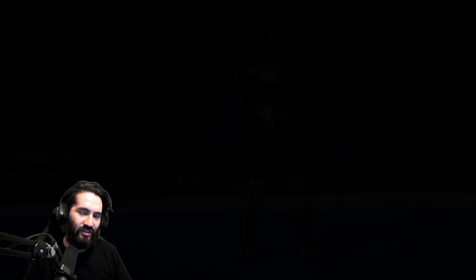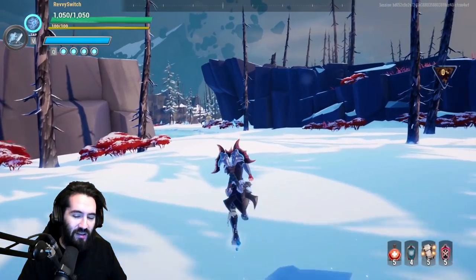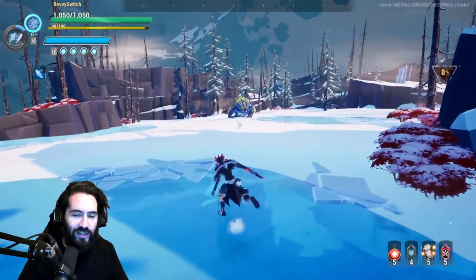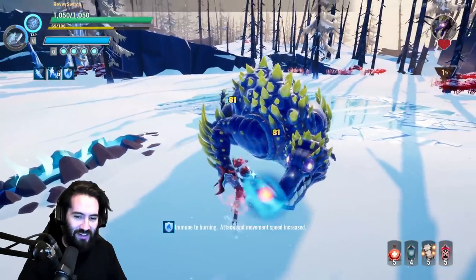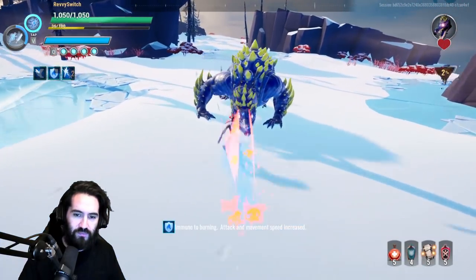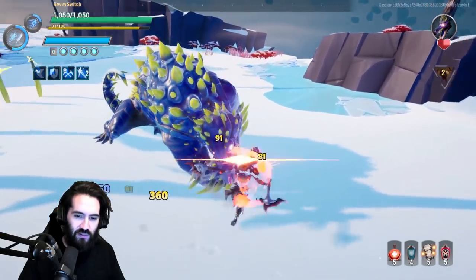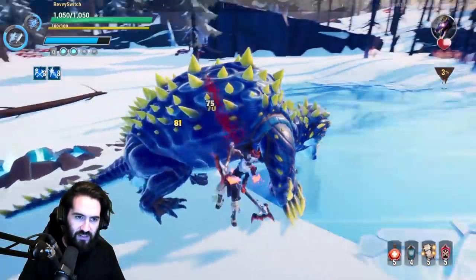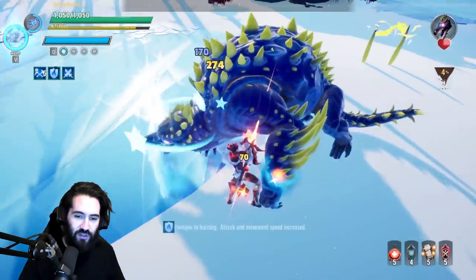Nezaga is kind of the same archetype as Valamere — a big hulking bully, but smaller and a threat. Those are what the molten orbs look like; you've seen them during the Hellion fight. I'm just drilling into the head. The axe is really good against Nezaga as well. I'm sticking close and you can see that 500 damage — we're dealing damage.